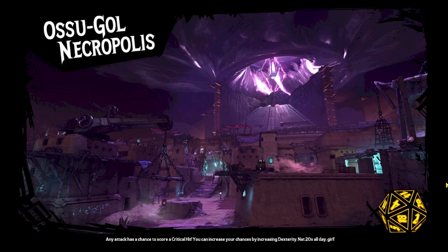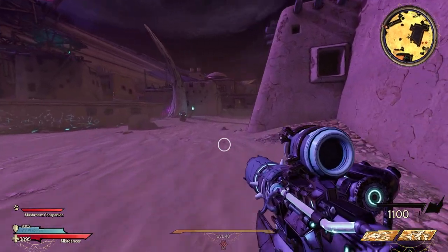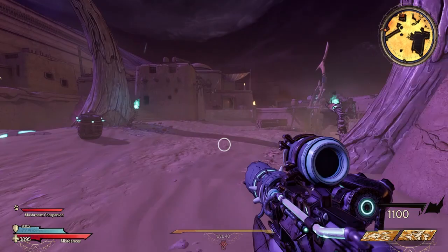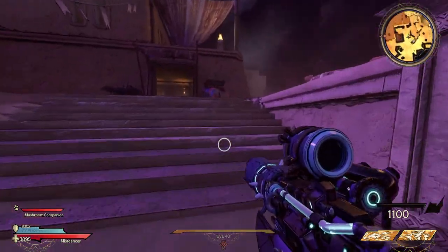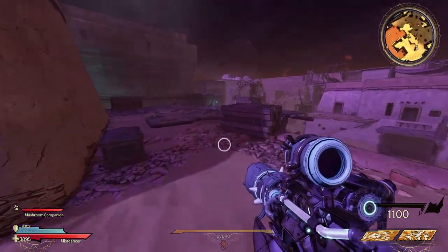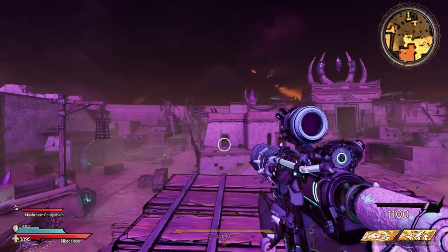What's going on everyone? We are back at the Asu Gold Necropolis once again, and this is for hidden chest number four. This one is opened by a pressure plate again. It is over by the SOTA mission that you complete. As you can see, the pressure pad is right here on the floor, and just across the way, there's the door that it opens.